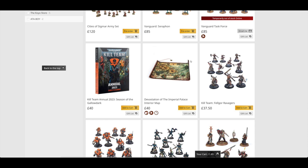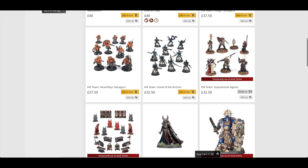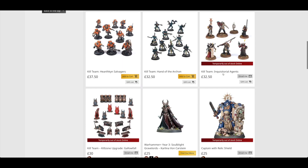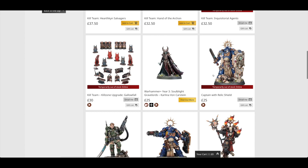That's £240 worth of maps — eventually that'll probably be a titan if you put them all together. You've got Kill Team Felgore Ravagers at £37.50 from last week, along with the Hearthkin Salvagers and the Hand of Archon, as well as the Inquisitorial Agents. The Inquisitorial Agents were very popular — maybe because they were £32.50, though they only consisted of about six minis. And the Gallofall upgrade set was also very popular.